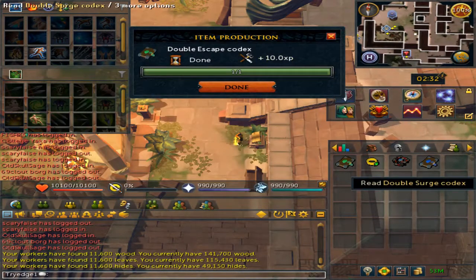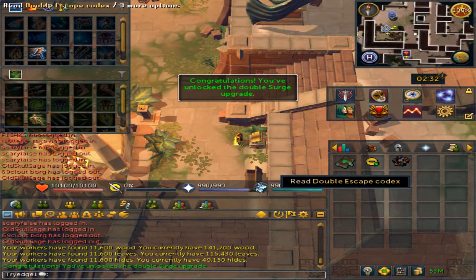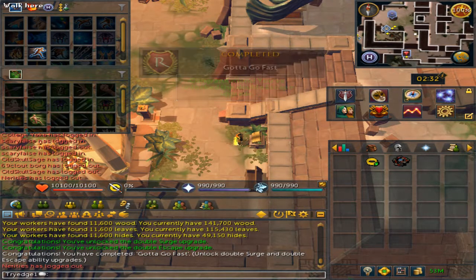In my case, I unlock both the double surge, hit the confirmation, and then read the double escape and again hit the confirmation. This will also unlock the achievement 'Gotta Go Fast.'